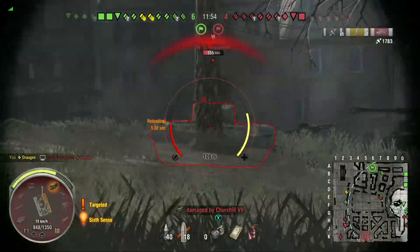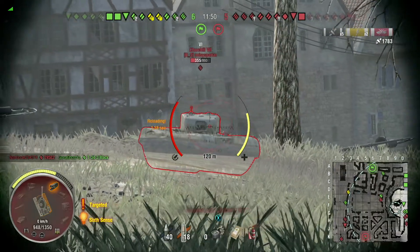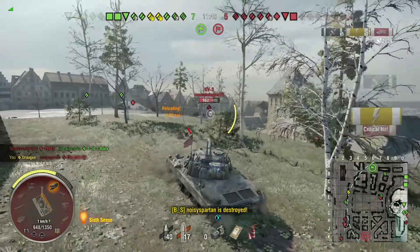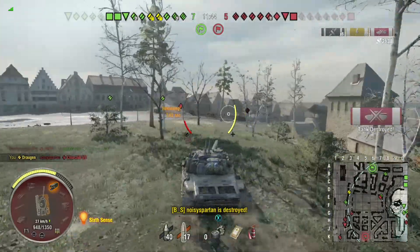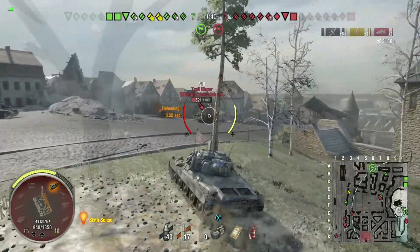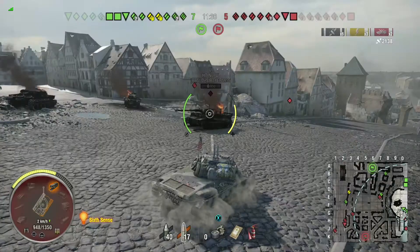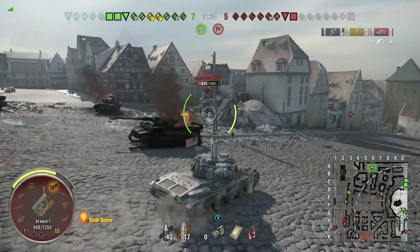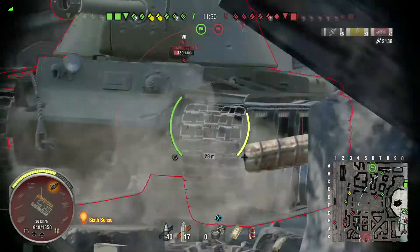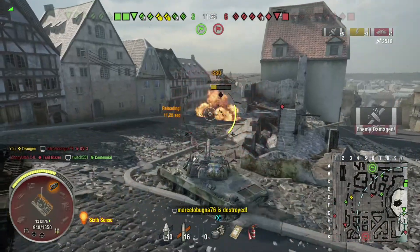We probably could have hit that Atomic anywhere and killed him. Then a Churchill 7 shows up and we also pen him with a HESH shell. So 3 for 3, we penned with the HESH. We're now up to 2,100 damage. A KV3 is here — I'm gonna take a shot at him. He takes a shot from one of my teammates, and I come over and shoot him in the lower plate with HESH again, and down he goes.